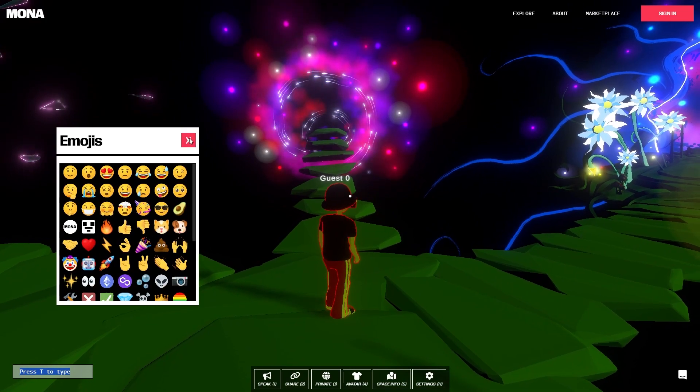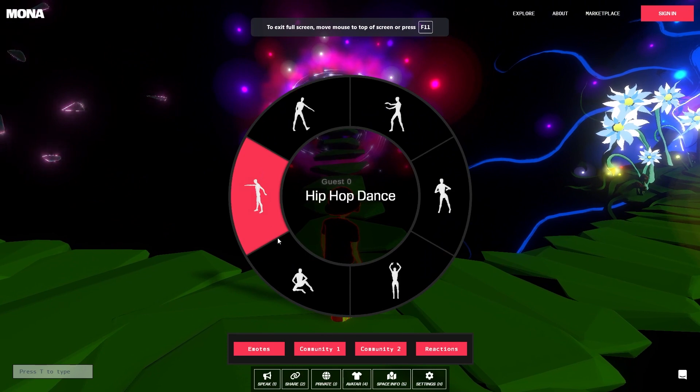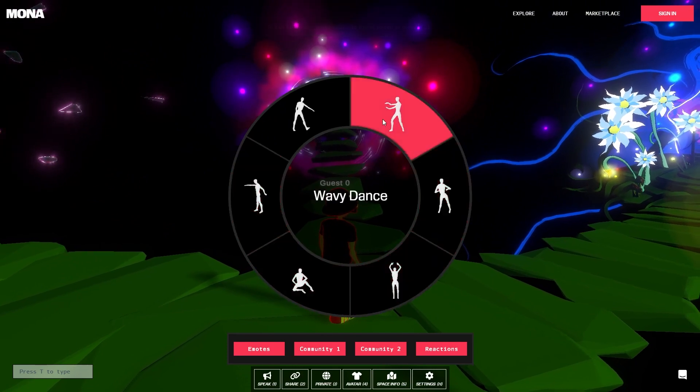If you hit C, that's actually going to open up your emotes, and you can do a little bit of dancing here.